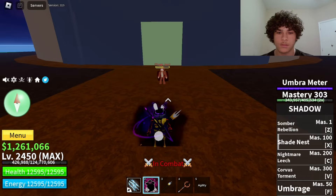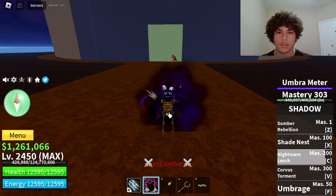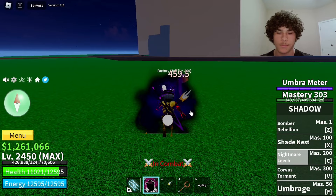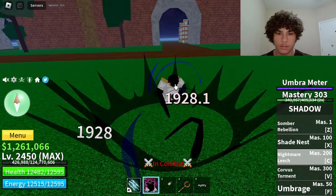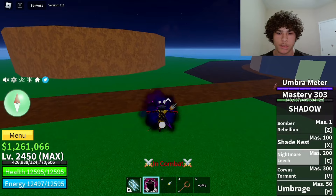The next move on shadow is called Nightmare Leech; mastery requirement on that is only 200. Here's how it looks — I did 3822 damage. Now this move lets you take HP from NPCs or players. Let me get damaged real quick. All right, so I'm at 9000 HP and now I'm at max, so this move takes about 3000 HP from your enemies.